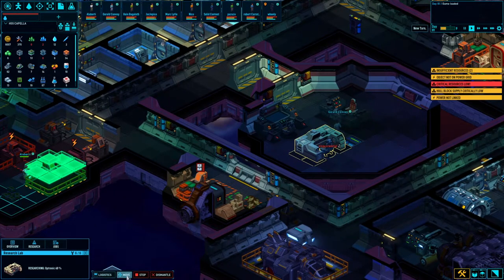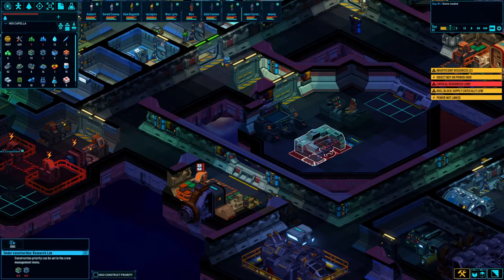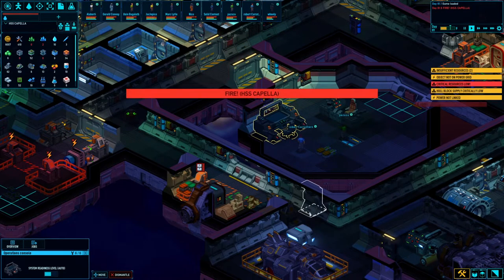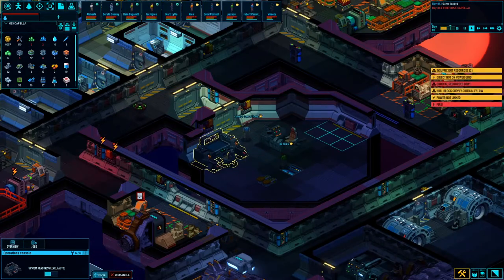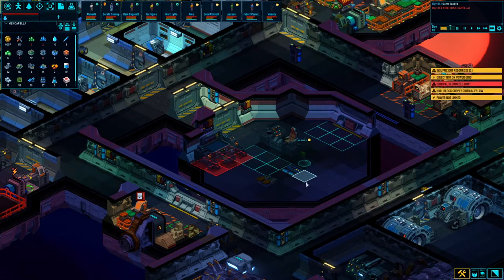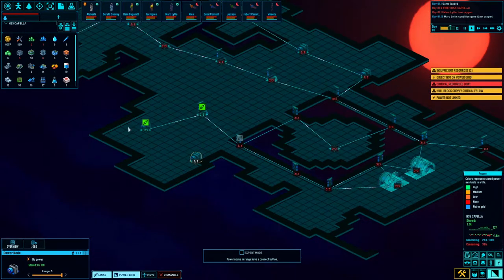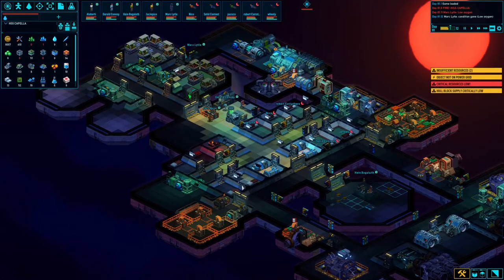This guy needs to get moved. Let's see what happens there. Got a fire — it's fine. We'll move this guy here for now. Yeah, this bridge is gonna be awesome. This guy just needs to get jacked in here. We'll rework all this power eventually but this is how it has to be for now.